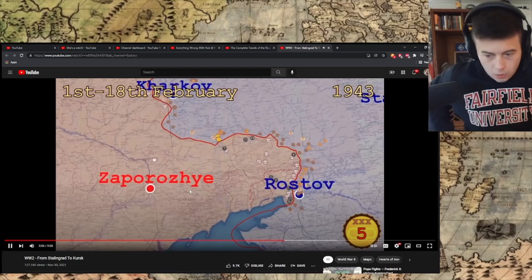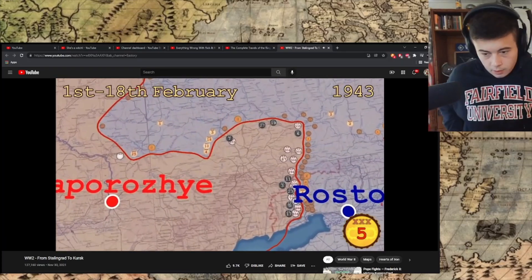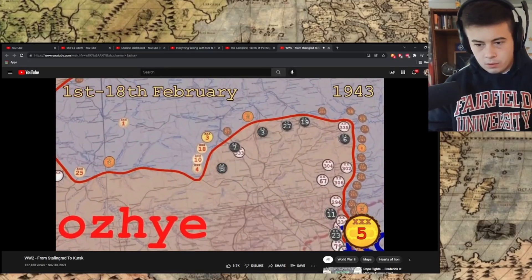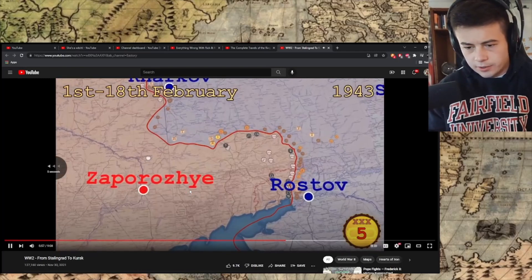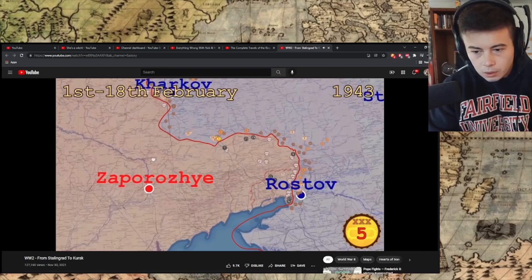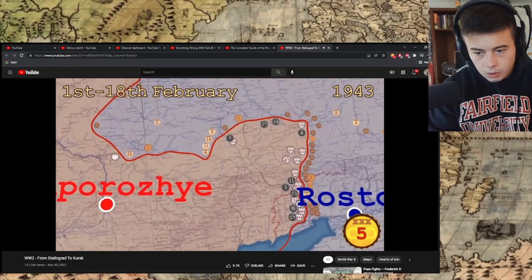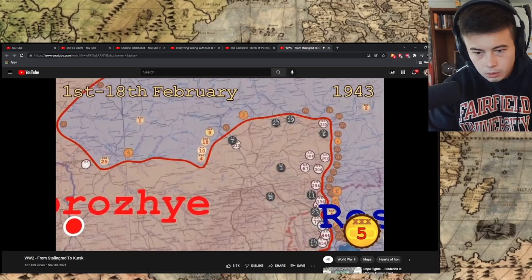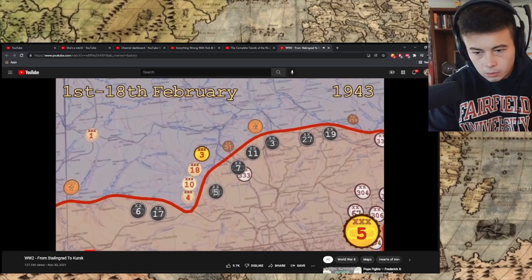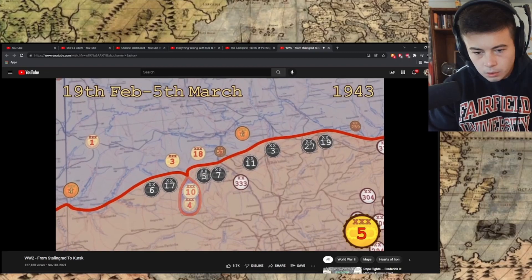Soviet armor advanced behind the German lines. By that time German reinforcements had arrived — they had received two tank divisions from the Caucasus and had freed up three more by shortening the front. They launched a surprise attack and encircled and destroyed two of the Soviet armored corps.